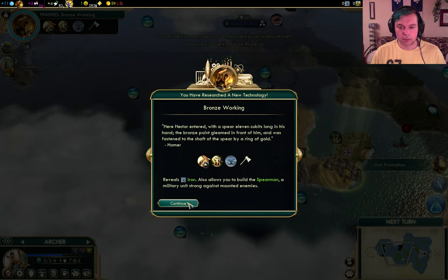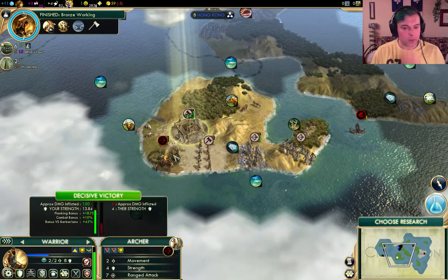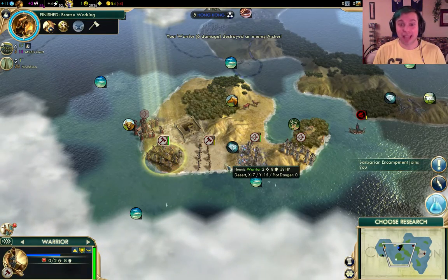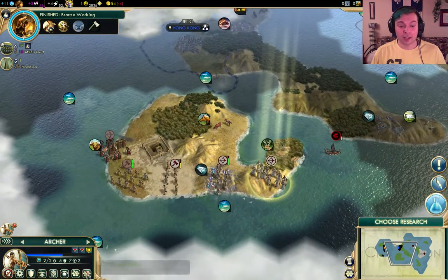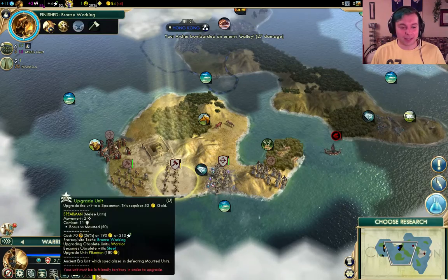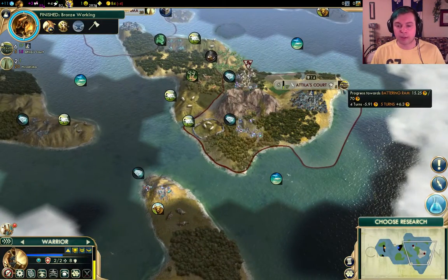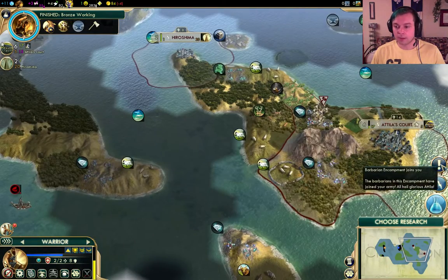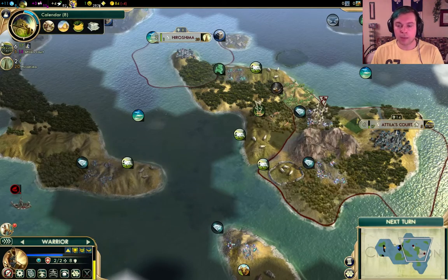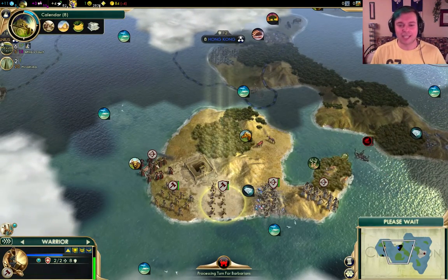Let's heal up and kill this archer. We get a free archer! We really want to kill stuff as the Huns, especially barbarians. We lost two units and gained one in exchange - not a fair deal, but we can recover. We could upgrade our guys to spearmen but we don't have the cash for that. Five turns to a battering ram, and then we want to set our invasion of Hong Kong. Pantheon has been founded. Calendar would be good - we have some tobacco that we'd like to improve. Our superior Hunnic ways have convinced these warriors to come fight for us.